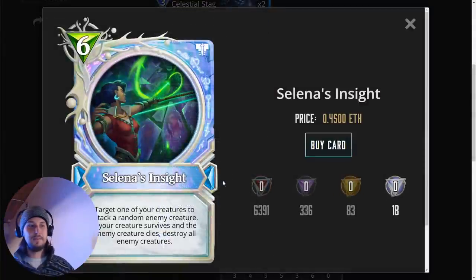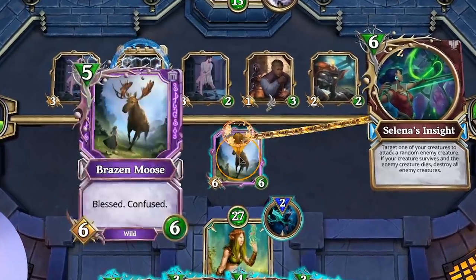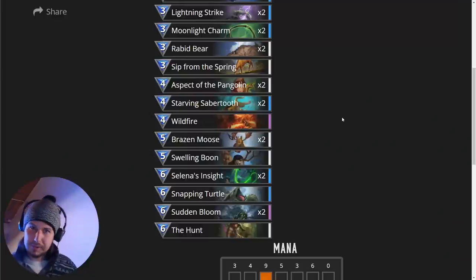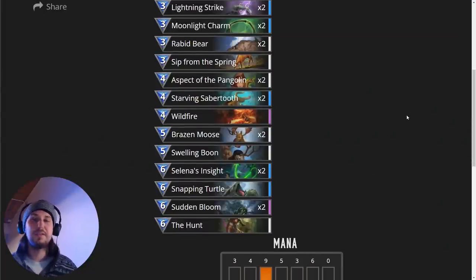Selina's Insight — we have two of them. Basically, this is our board wiper, and this entire deck was built around it. You play Selina's Insight and you're going to destroy all enemy creatures. Now, sometimes you don't need to clear on turn six. Sometimes you don't need to clear at all. So we have some other situational six-drop cards.